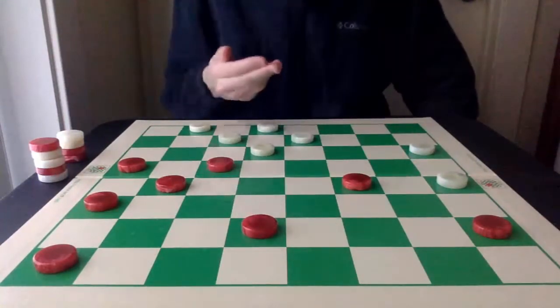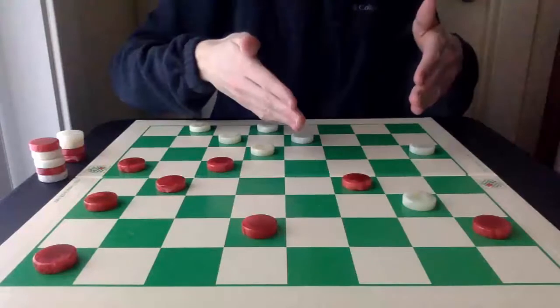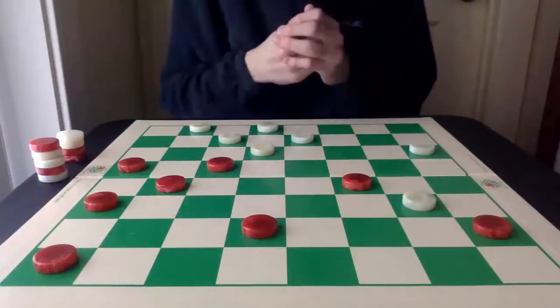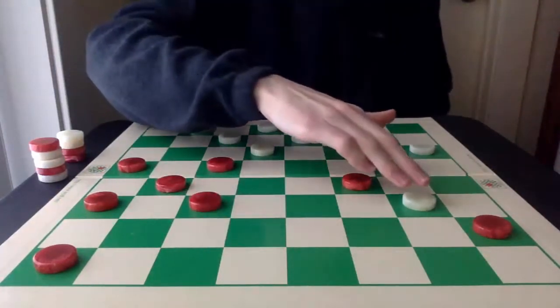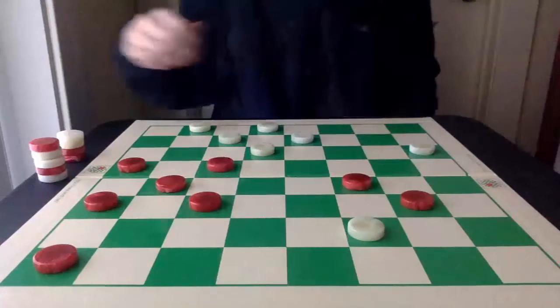Red has to be very careful. White is going to go in to try to get a King. And now, the idea here is for Red to eventually trade out in this single corner, but how it does it has to be very creative. So, Red's going to wait. White's just going to continue to get a King. And now, Red is going to try to make an inroad into the single corner.